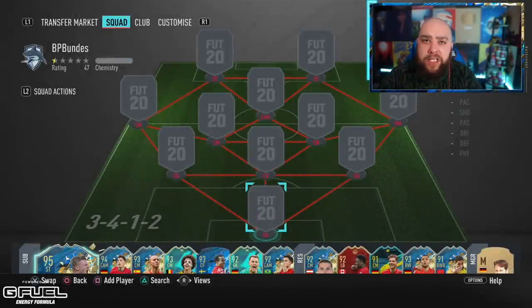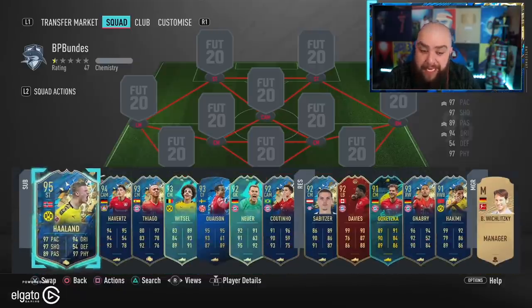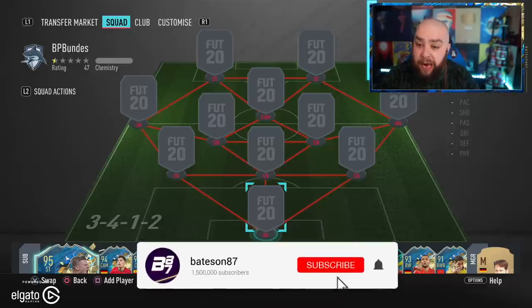Hi guys, welcome to another squad builder by myself Bateson87. It's Saturday, we're doing a squad builder - the best possible squad builder - and this one is a bloody expensive team yet again because of maybe three or four individuals. One of the most expensive players actually makes it onto the bench, which is Haaland. So it is the best possible Bundesliga team you can get on FIFA 20 Ultimate Team. We're playing against Sam, he's a subscriber on Twitch.